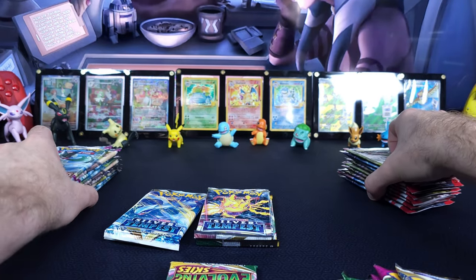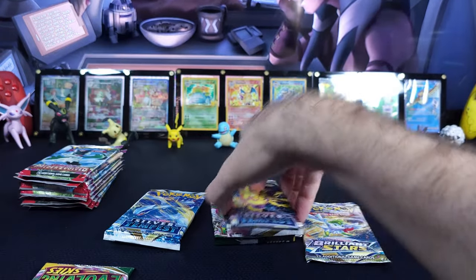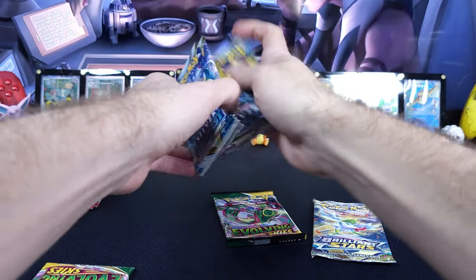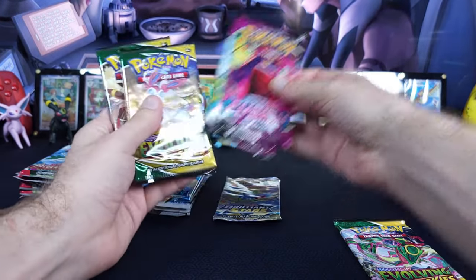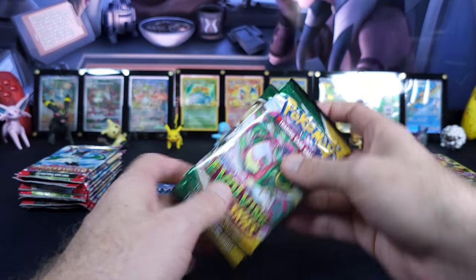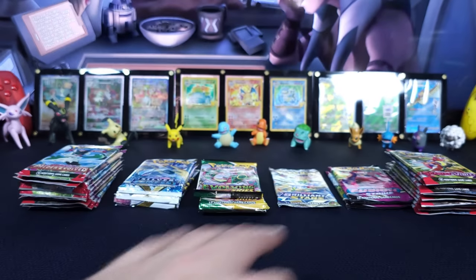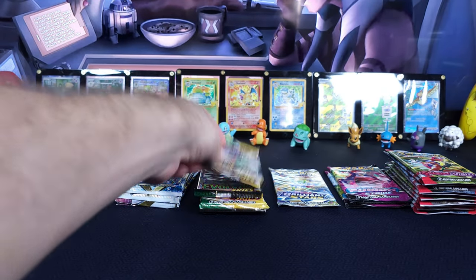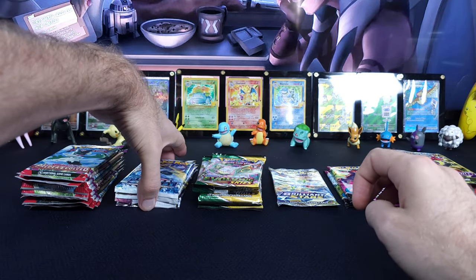I'm back. So we have our 9 Paldea, 9 Scarlet and Violet, the 4 Silver Tempest, 1 Brilliant Stars, 2 Fusion, and 4 Evolving Skies. I think that brings our total to 29 packs. I'm not a huge fan of that weird odd number, so let's make another Evolving Skies — we'll get 5 Evolving Skies in this opening.